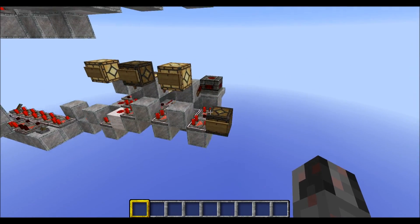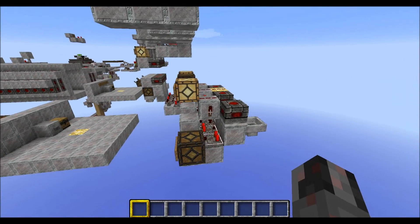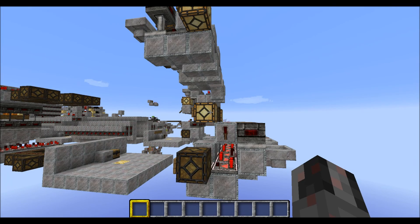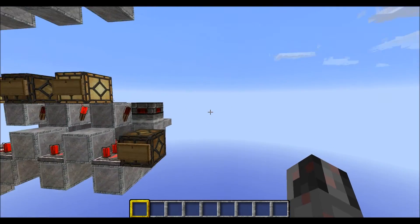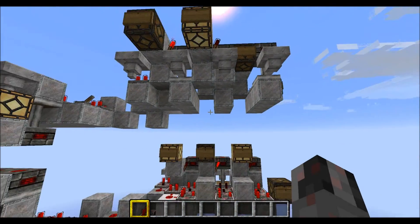Now how much space will you need? Both are pretty much the same, so the space requirements are also the same. Both circuits are four blocks wide, have a total height of four blocks, and the length is seven blocks. Same for this one here.